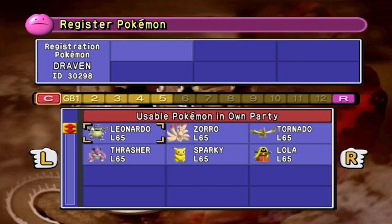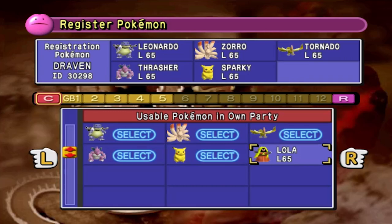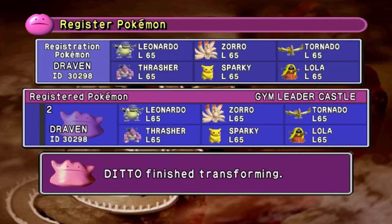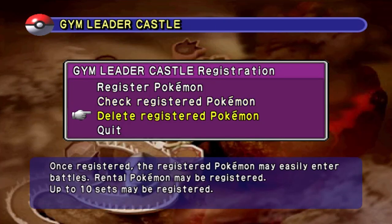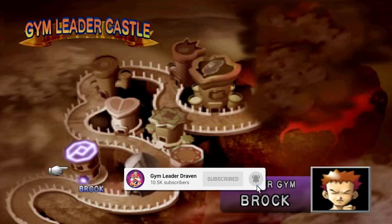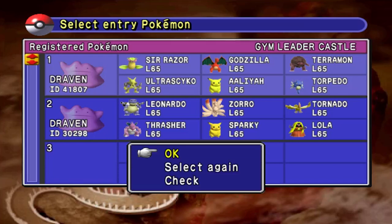Back in the last winter break I played Pokemon Red and Blue, sped it up, and used different kinds of Pokemon. Leonardo, Zoro, Tornado are all part of this, including Thrasher and Sparky. Lola is the Jynx I used during the game — I'll put her in just for this situation. I'll be registering those Pokemon as well. We're going to be playing the Gym Leader Castle — it's very simple: you take on every single gym, each with two or three Pokemon trainers.